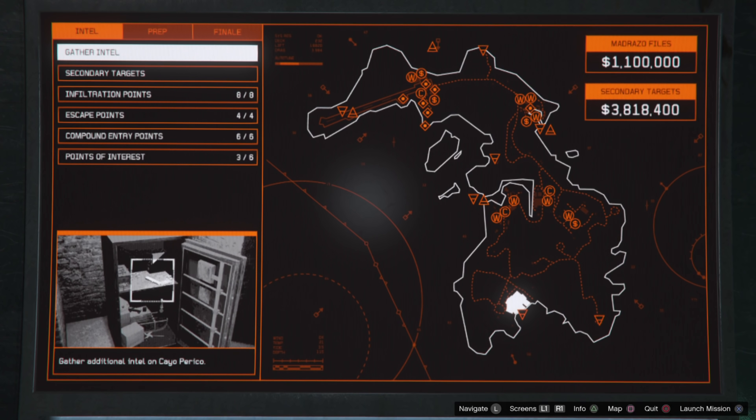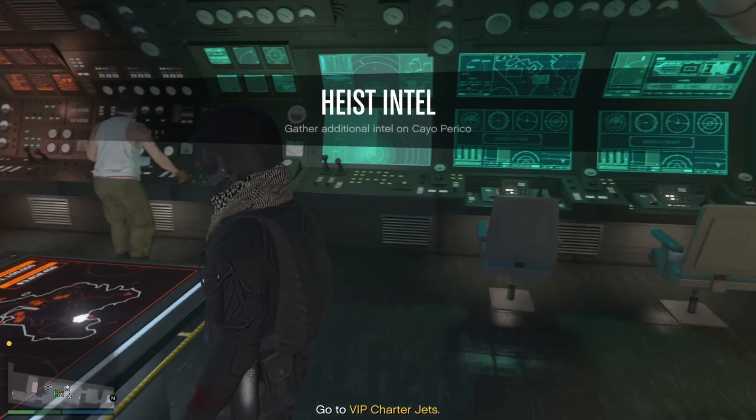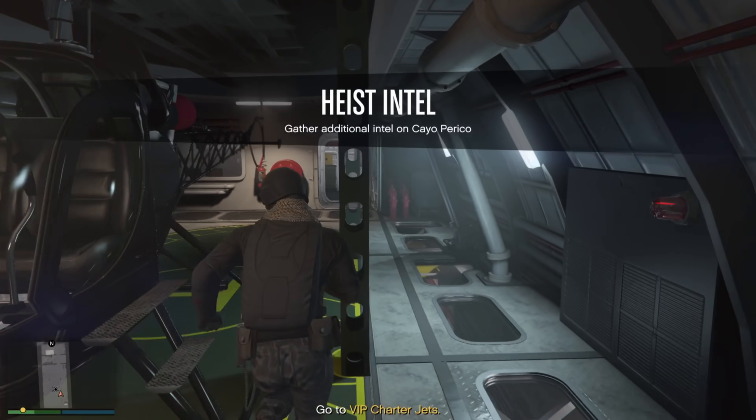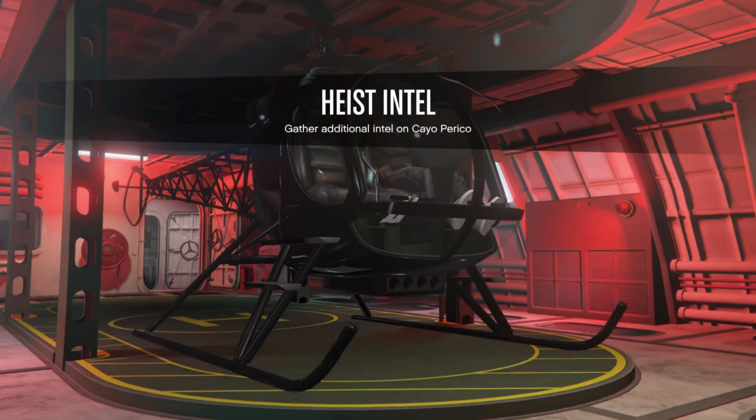Once you're inside your Kosatka, hover over to the dashboard area, which gives you access to the Cayo Perico heist map. Click accept on the first job, which is the heist intel. You basically need to scope out the area by investigating all the suspicious activities going on on the Cayo Perico heist.